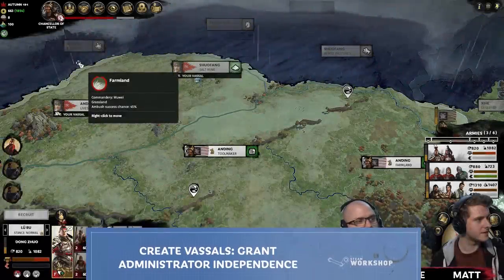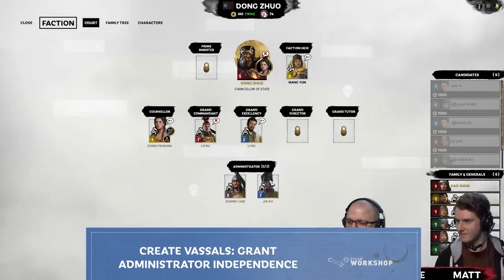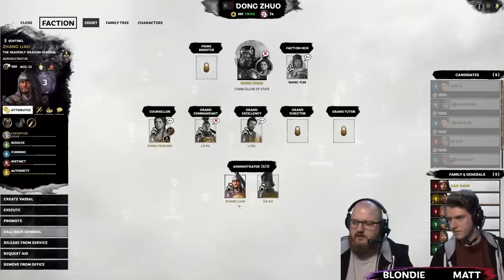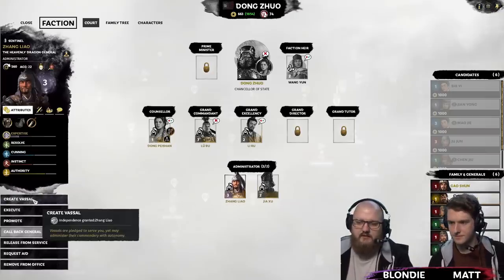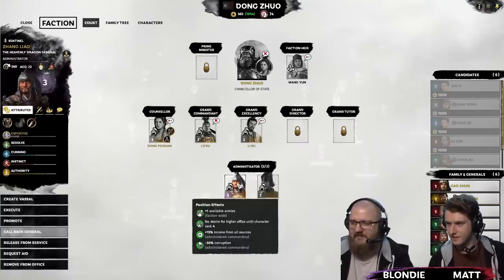Ever had an empire so huge you needed to delegate some of the paperwork? Well, now you can thanks to Create Vassals Grant Administrator Independence. This mod allows you to convert your administrators into faction leaders in the form of vassals who serve your kingdom — the perfect reward for your loyal administrators as well as a handy antidote to border gore.